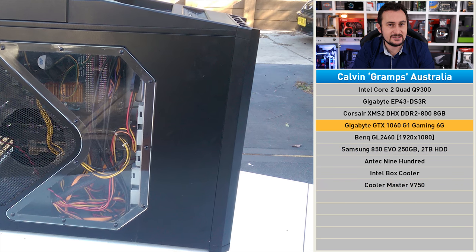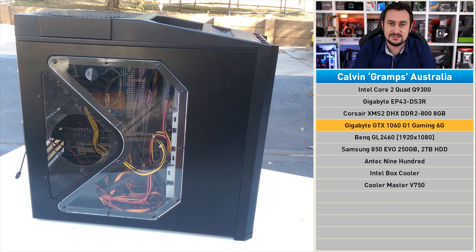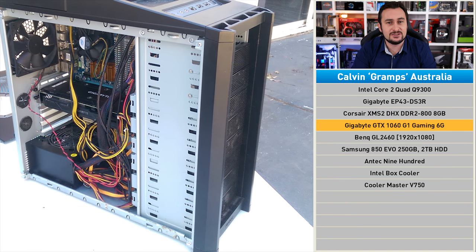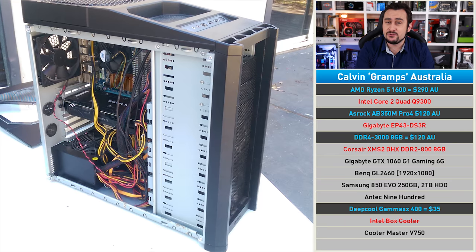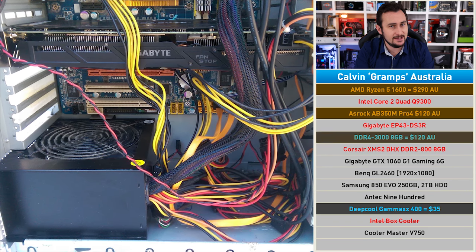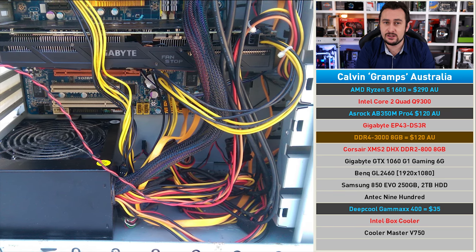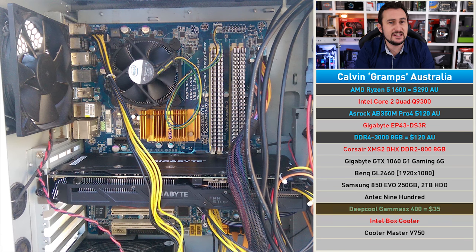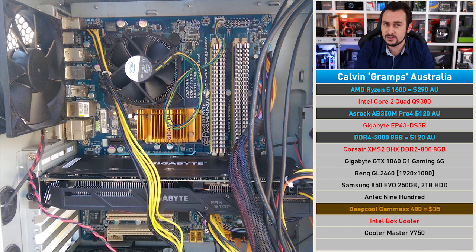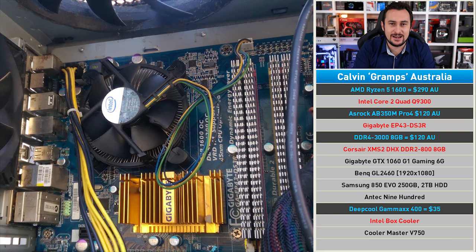We don't need a new graphics card for this rig — Kelvin has recently invested in a GTX 1060, and he also has a nice SSD, a decent case, and power supply. So we're going to dump the entire budget into the platform: the Ryzen 5 1600 on the ASRock B350 motherboard with eight gigabytes of DDR4 memory. Kelvin is keen to try Ryzen overclocking, so we're throwing in the DeepCool Gammaxx 400 — a very cost-effective air cooler that should allow us to hit 4 GHz.